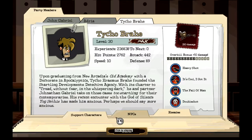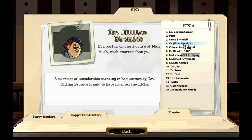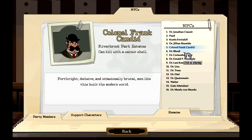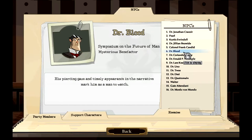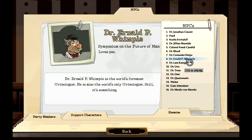Let's look at the dossier since we've upgraded a few things. Double shot basic attack — looks good. NPCs: we have Dr. Jonathan Kraswar, Pearl, Swindel, Dr. Julian Bromide — all seen. Colonel Frank Candid Riverbrook Park Estate: can kill with a walnut shell, forthright decisive and occasionally brutal — men like this built the modern world. Dr. Blood we met at the symposium on the future of man — mysterious benefactor, his piercing gaze and timely appearance mark him as a man to watch. Dr. Coriander Stripe — a scientist who's discovered love on the eve of his nuptials. Dr. Ernald P. Wimple — the world's foremost urinologist, also the world's only urinologist. Still, it's something.